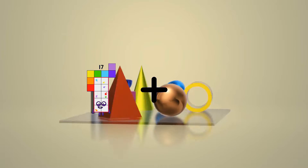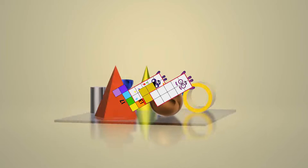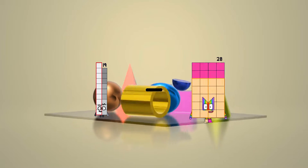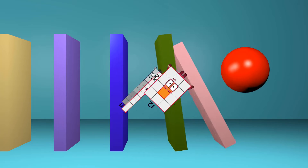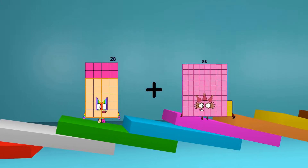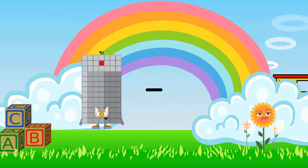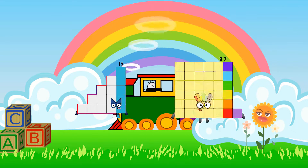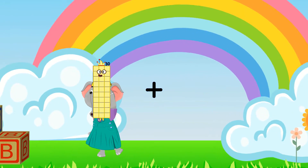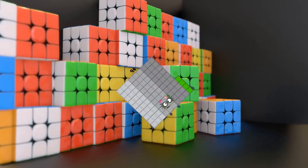17 plus 13 equals 30. 19 minus 12 equals 7. 28 plus 13 equals 41. 15 minus 4 equals 11. 30 plus 64 equals 94.